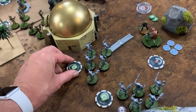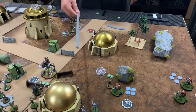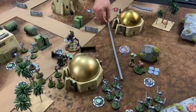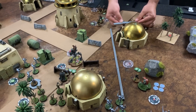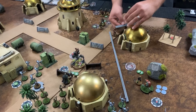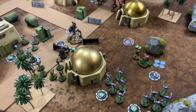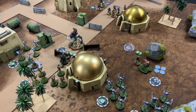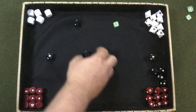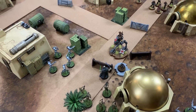Chris activates rebel troopers who pop out to fire at a B2 unit — four black dice versus armor one and a surge token. The rebels blank out, dealing no damage. At the end phase the board is cleaned up, and Michael moves his bomb cart past Grievous. Chris pivots and moves his bomb cart forward as well.